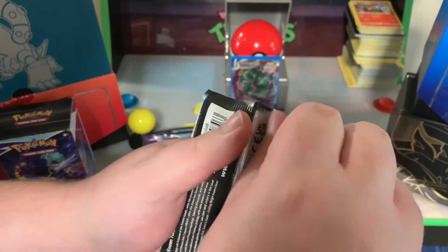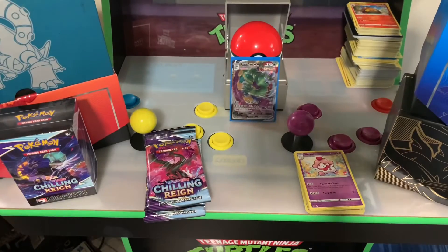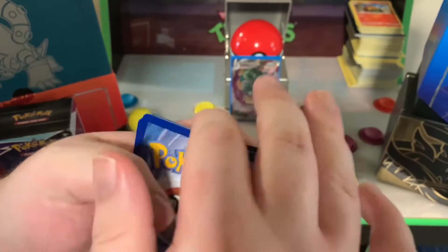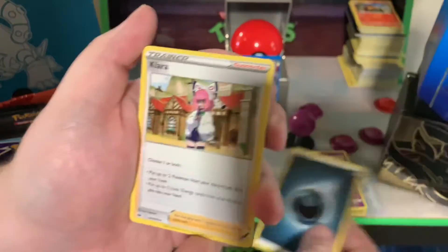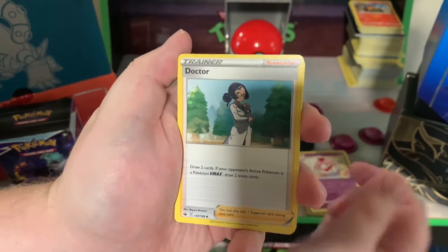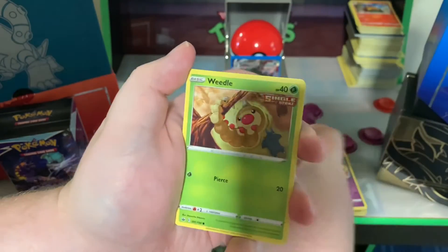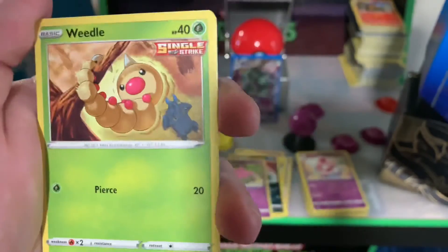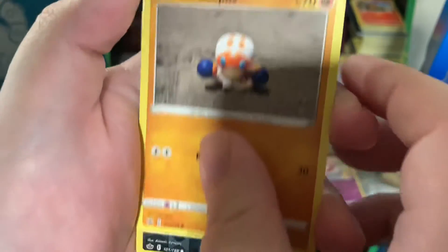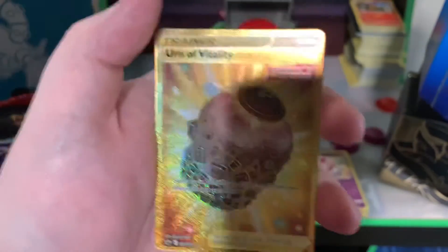I cannot wait for this set to come out officially on the 18th. Spanking — apparently did something! All right, one, two, three, four — I declare a dark war. So we got dark energy, Clara, Clara, Hunter, Doctor, Doctor, Blitzle, Quillfish, Galarian Slowpoke, Weedle — man, he getting those gains — Clobbopus, Clobbopus — I actually like this because it looks like a little clay animation — but there's something going on with that name. Quillfish reverse holo.